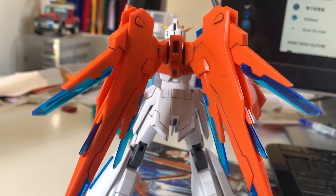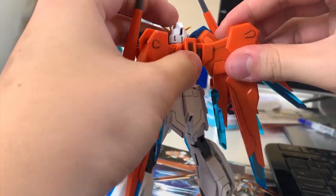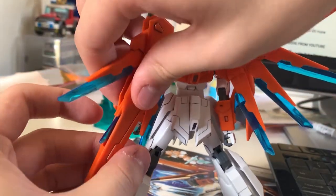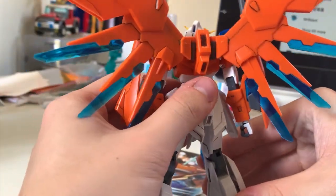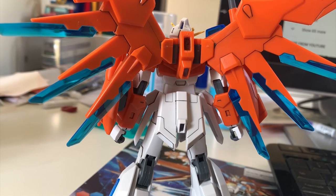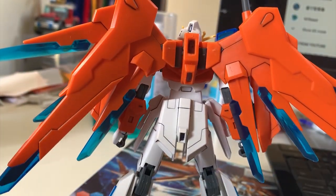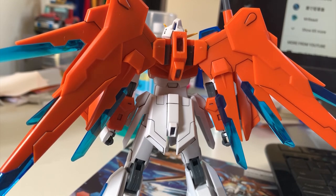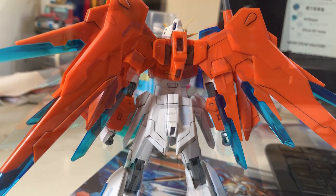Now let's talk about the backpack wings. Rather than looking like Destiny's wings, when folded they actually look more like Strike Freedom Gundam. For articulation, they can move up, down, and side to side, and they can also expand. When expanded they look like Destiny Gundam wings; when closed they look like Strike Freedom Gundam — they're just taking elements from both. The wings overall look pretty good because of the blue clear pieces all over them, which adds a nice visual appearance.